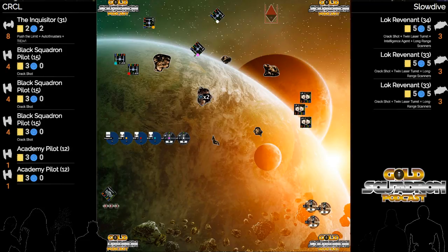He doesn't have all five guns in formation. This allows Slow Dive to move up and maybe start slowly picking off some of these academies and fighters while taking minimal damage, because he doesn't have to worry about the brunt of five guns all coming at him at once.